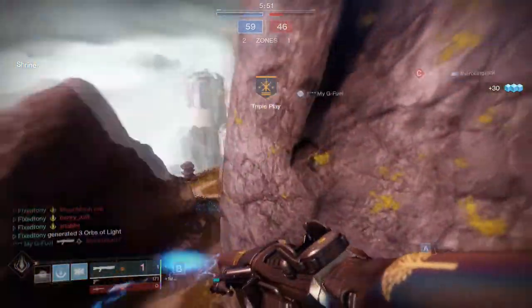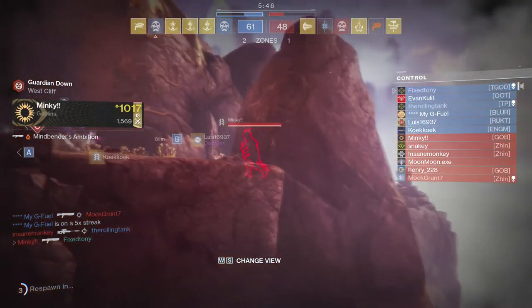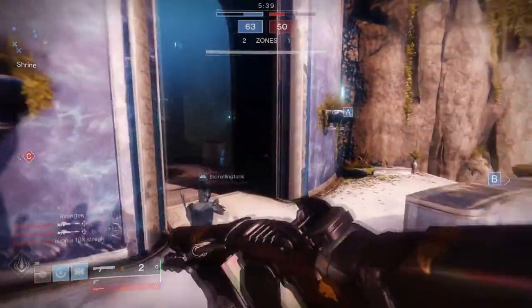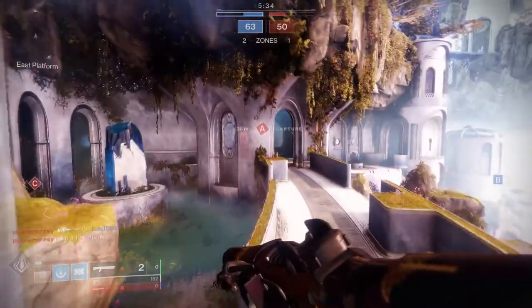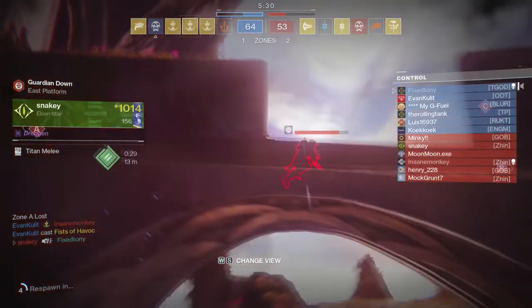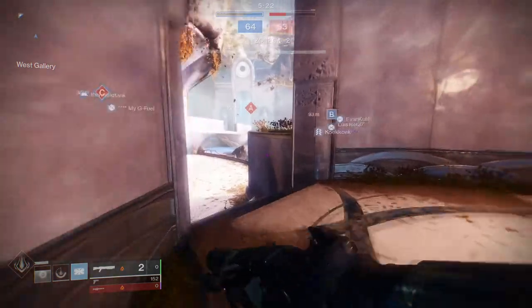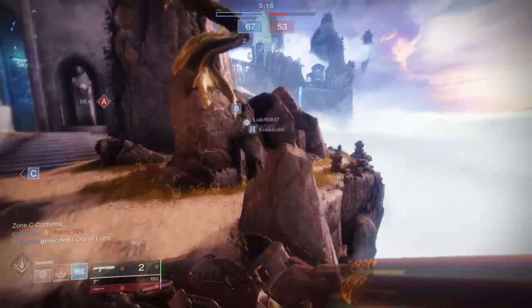The list of activities that reward redacted engrams in Season 11 includes: public events, strikes, Gambit, Crucible, dungeons, raids, adventures, nightmare hunts, forges, Reckoning, menageries, Escalation Protocol, and Blind Well. In addition, redacted engrams have a chance to drop when defeating combatants anywhere in the system. They share the same loot pool as legendary engrams — when you hit that pool, you have a 66% chance to earn a redacted engram and a 34% chance to earn a legendary engram.